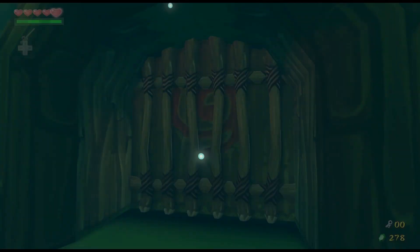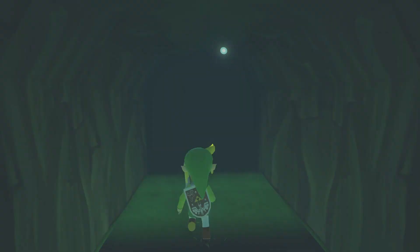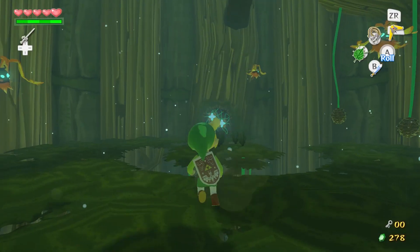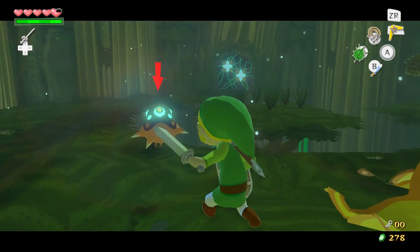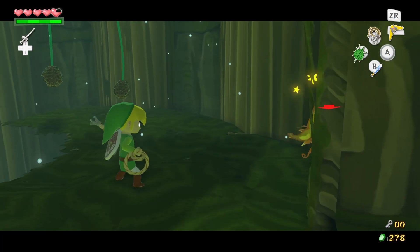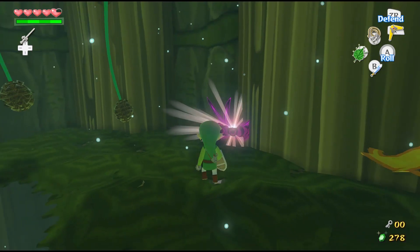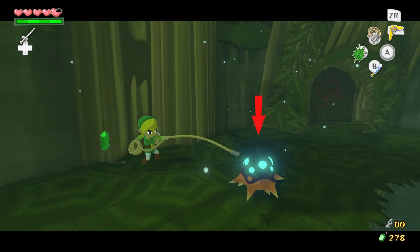After years of wrestling with the controls in the GameCube version, that dual-stick aiming was great. Also, the boomerang can take care of these guys super easily — you just hit them twice with the boomerang, or hit once and then with your sword. Either way the boomerang is much more efficient at taking care of these guys than the leaf was.